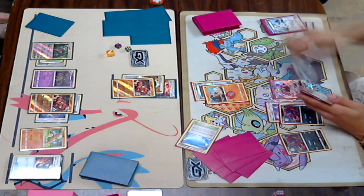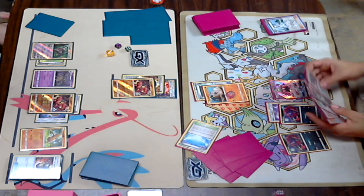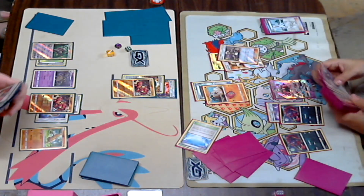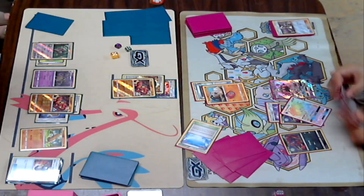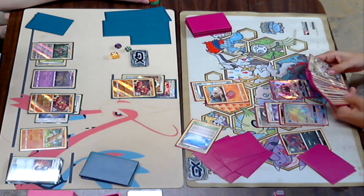If he gets seven Pokémon down on his board, he can hit 140 with a Zoroark and a DCE — though that is scary because you still have a Buzzwole on the bench with Choice Band and Strong Energy. Looks like Kira's kind of trying to go that route, or at least trying to trade. He gets a Zoroark up with a Weakness Policy on it, which is good — he has a DCE.